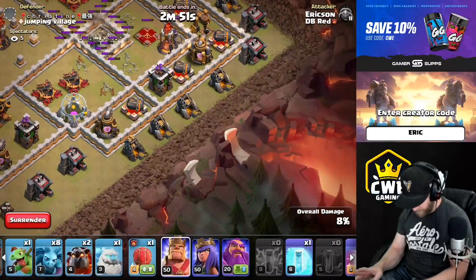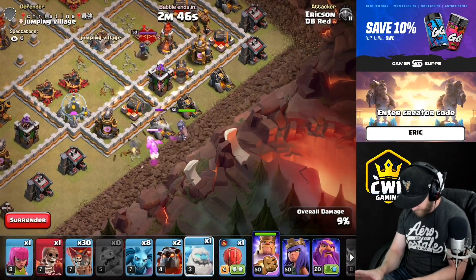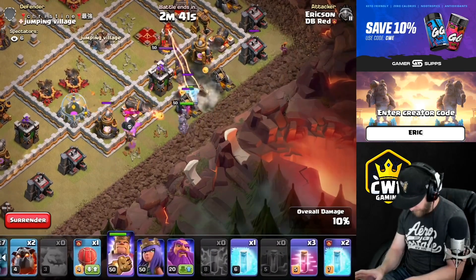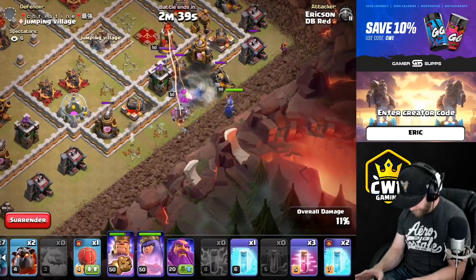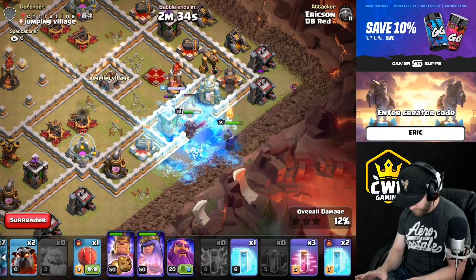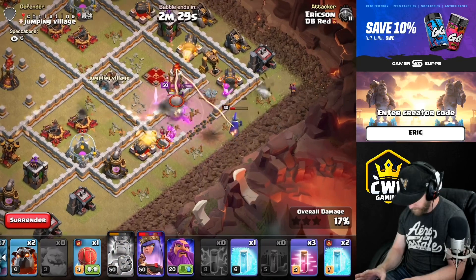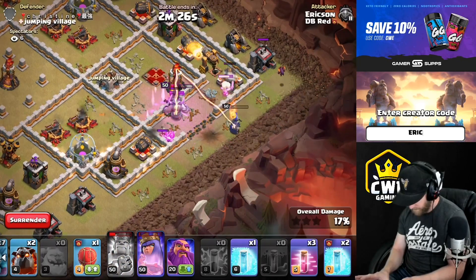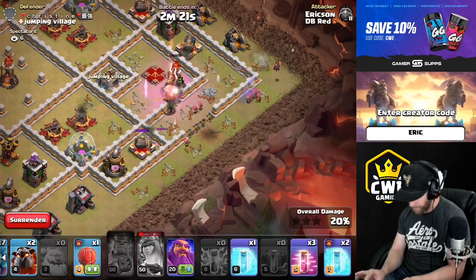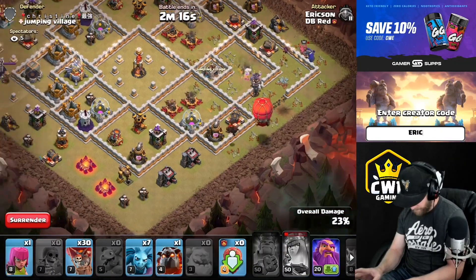One, two, three — pick it out. Baby dragon king, ice golem, minion in the corner, wall breaker, queen. Drop a minion at six when you have time.